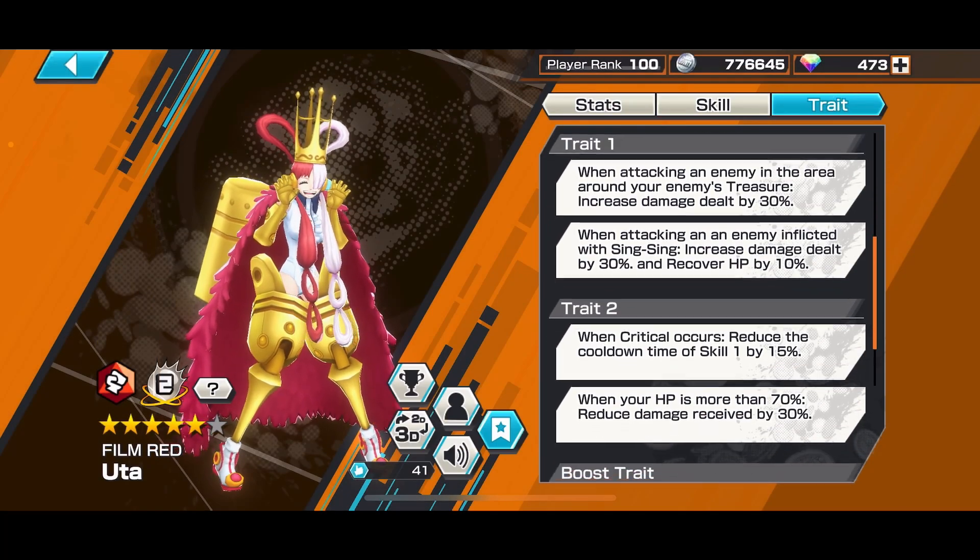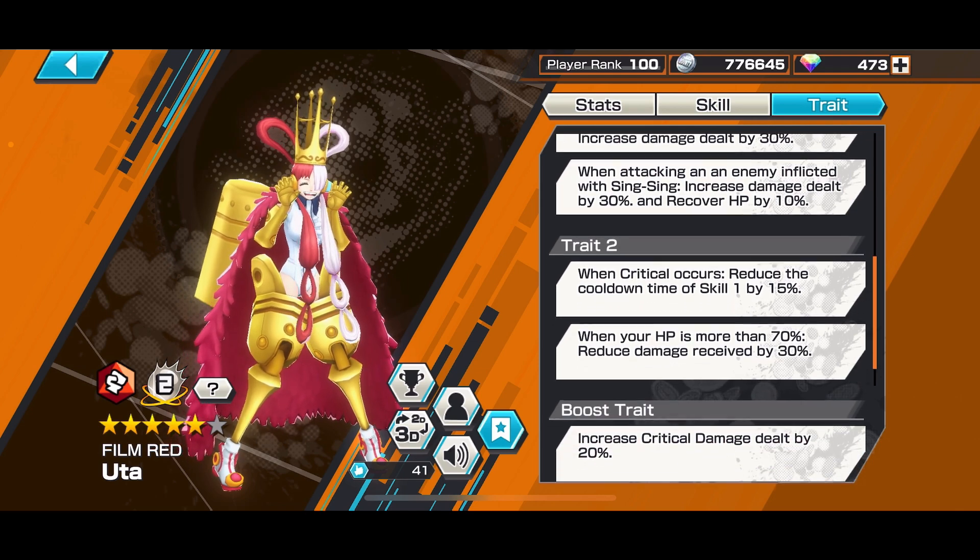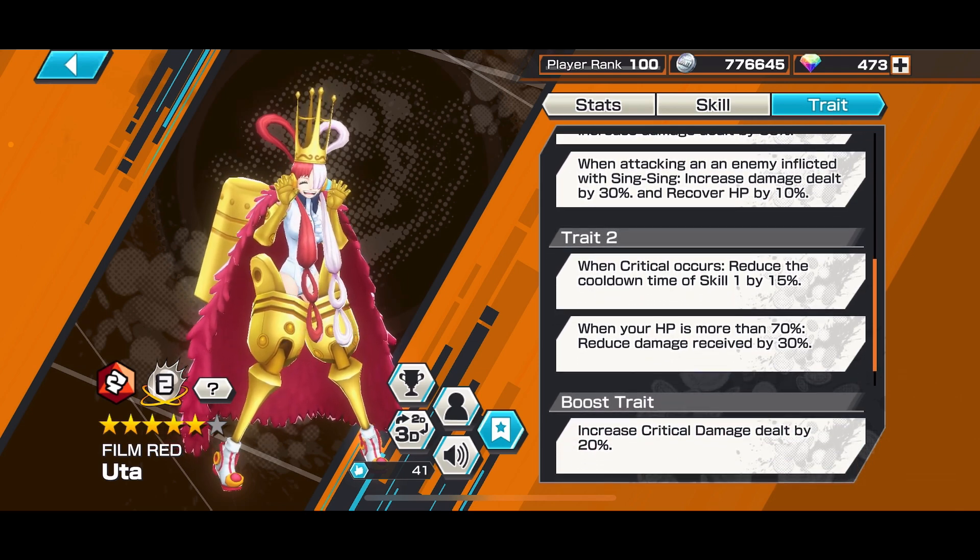When attacking an enemy in and around your enemy's treasure area, you do 30% more damage — typical attacker trait. When attacking an enemy inflicted with Sing Sing — their crucified pose — you do 30% more damage from attacks or skills, and you recover 10% HP for each hit. So I'd suggest: when you inflict Sing Sing, just do 1-2 attacks to get some HP back.